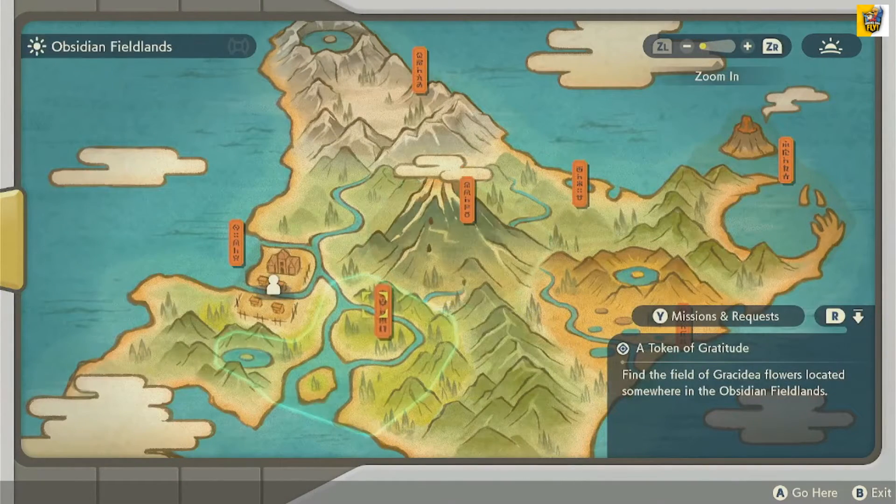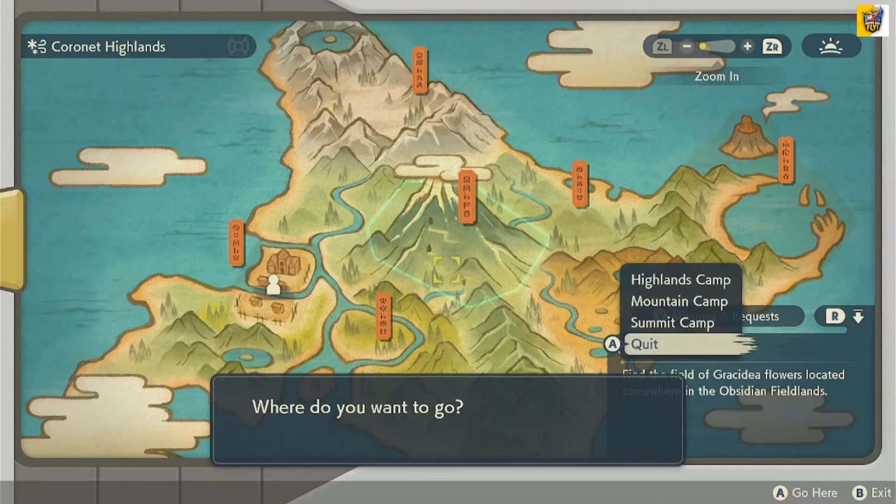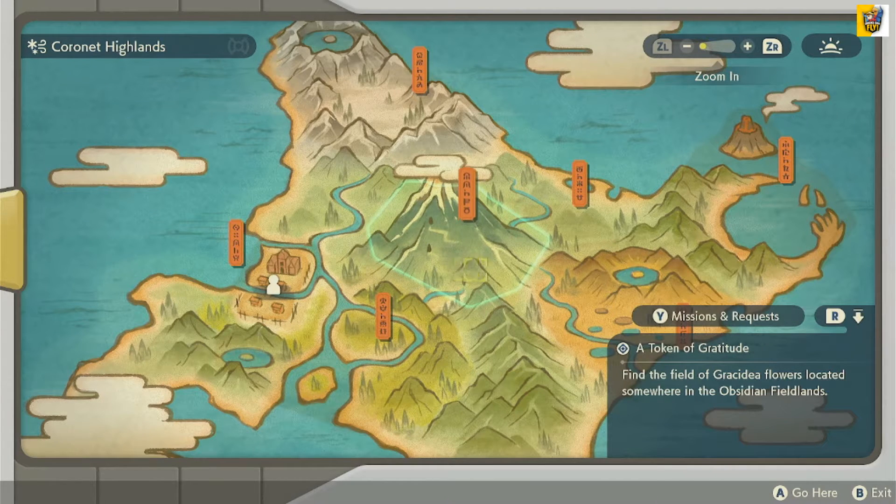We don't have one right now, but Mass Outbreak basically means sometimes on the map screen there'll be a Pokemon's face. And whenever you click it, it'll say there's been a Mass Outbreak of that Pokemon. So there's none showing up right now, but sometimes there'll be a picture of a Pokemon's face — and that's basically how you'll know if there's a Mass Outbreak.